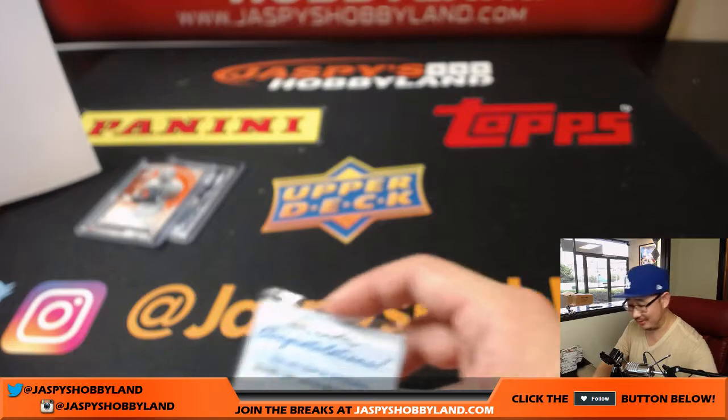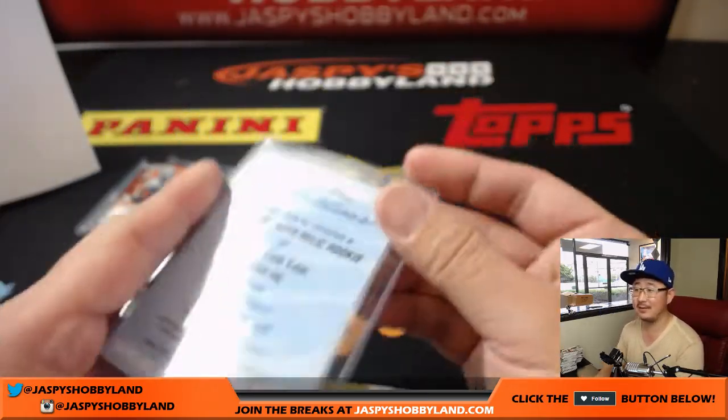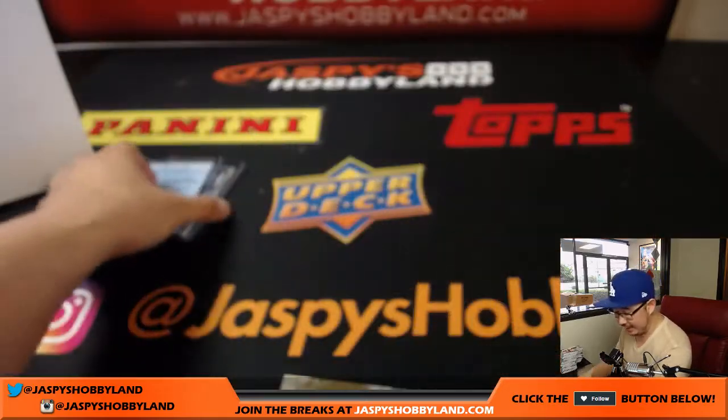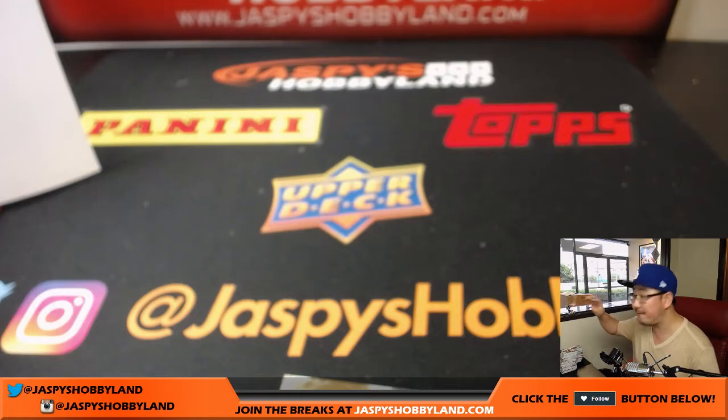Looks like Arthur is starting his Marquise Lee PC. All you have to do is hope Blake Bortles and Marquise Lee go off this season. And that's it, folks — that was the break. This is Joe for jazbeeshobbyland.com. That was a four-box, third-of-a-case, random division break of 2014 Topps Strata Football. A little blast from the past — check out more on jazbeeshobbyland.com. We'll see you next time. Bye.